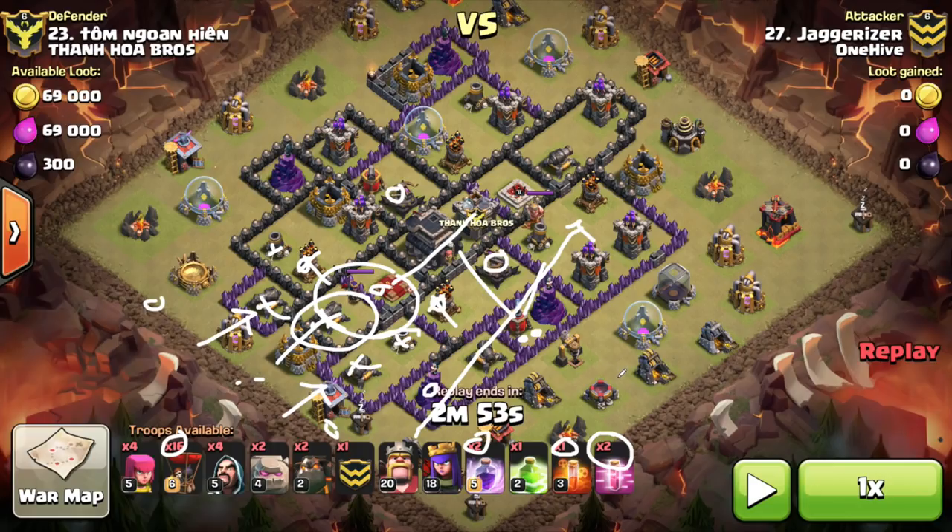Look at this little space here — the air sweeper is pointed this direction and there's a high probability of a trap being right there. That's just the way people think: they put a trap there so someone looning from the backside loses their balloons. So you want to deploy your lava hounds in a way that soaks up those traps. Another thing I love — he sends one balloon on this wizard tower that was actually focused on a leftover golemite. Look for things like that: sometimes you can slip one balloon in for a really easy trade while the attack is going on. He then starts reinforcing with balloons.